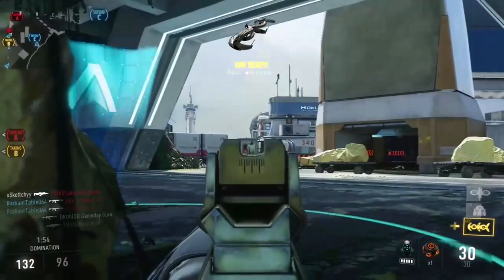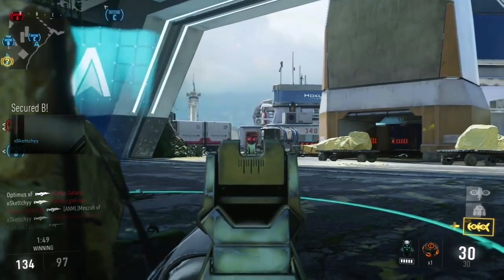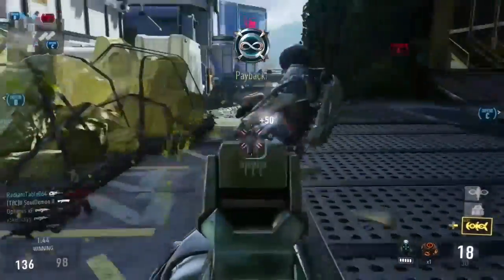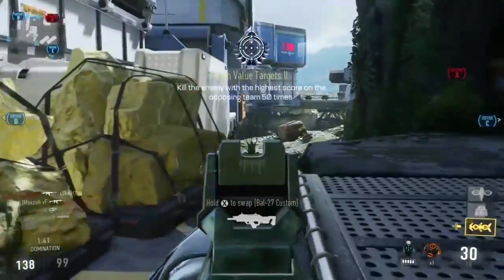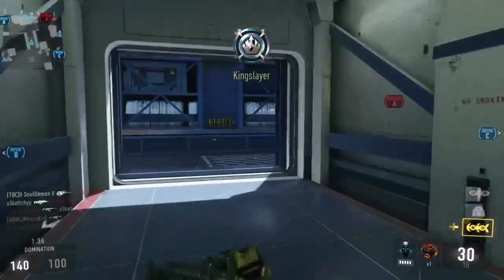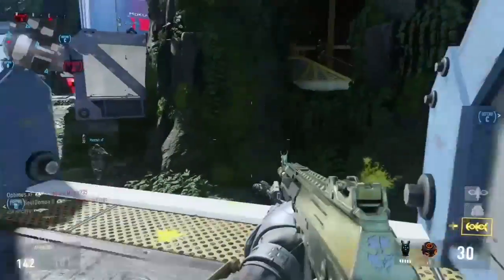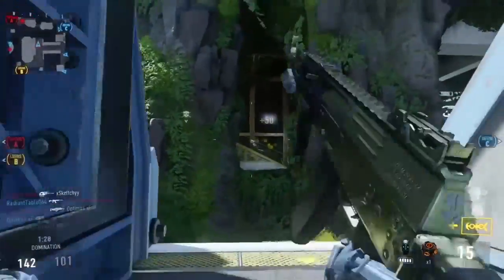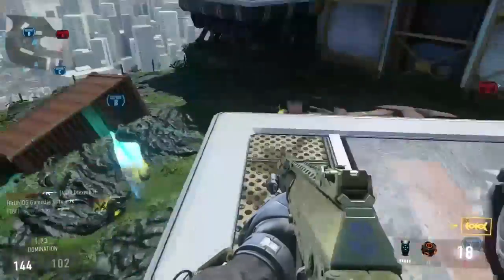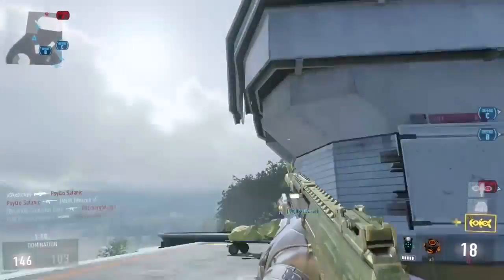Care package inbound. Securing B. UAV ready. Bravo secure. Friendly UAV about. Transport doors will be sealed shortly. Please evacuate the area. Enemy taken free. Transport doors are now sealed.